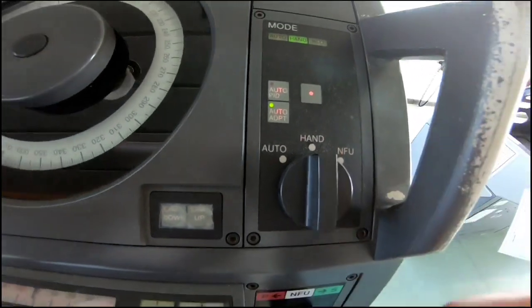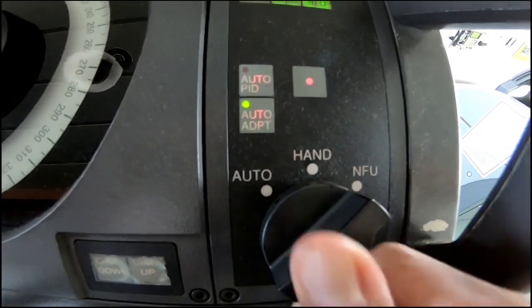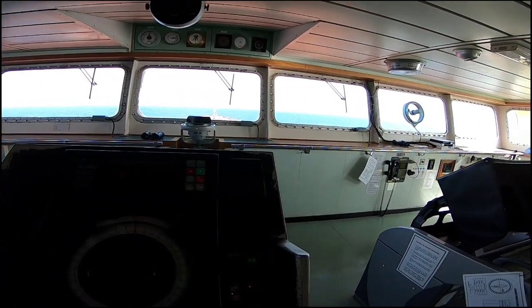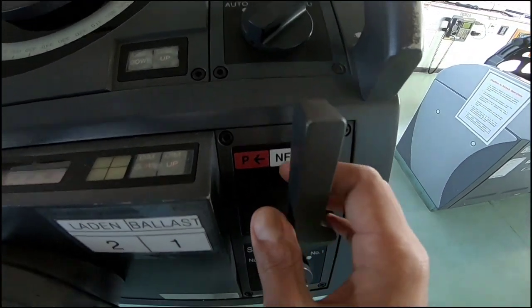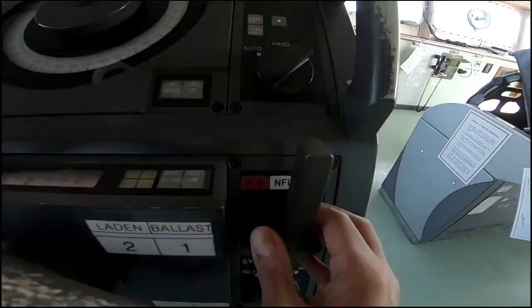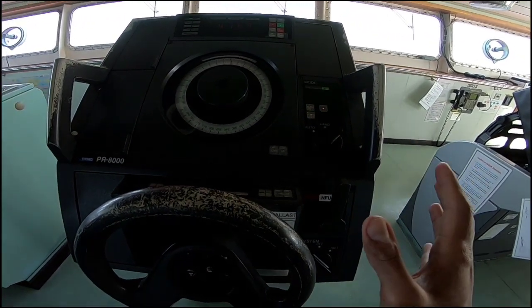There is also a possibility the system fail alarm continues even after switching to another system. In that case, hand steering is not possible due to system fail. You should move from hand steering to non-follow-up mode and start using the handle to keep the ship's heading and direct the ship in the direction you want. Hopefully, using non-follow-up mode allows you to continue steering.